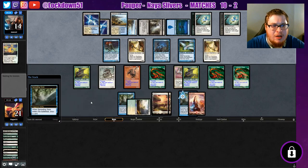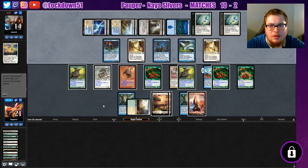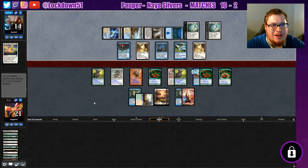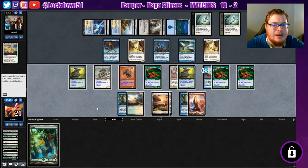Spreading Seas hits my red — okay, fair enough. We still got Gemhide Sliver. Look at their card draw. There it goes on our Virulent Sliver, so we gotta draw a lord here so we can attack in. That's not what I wanted.